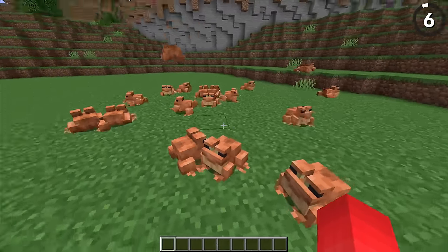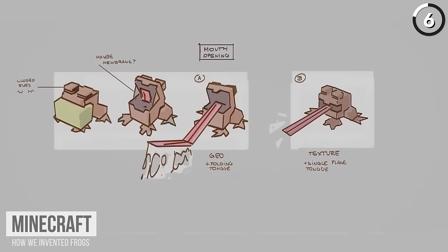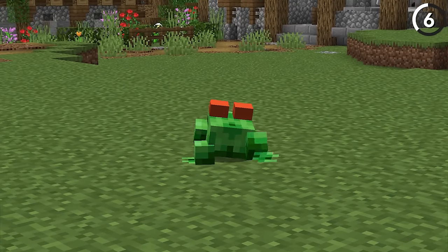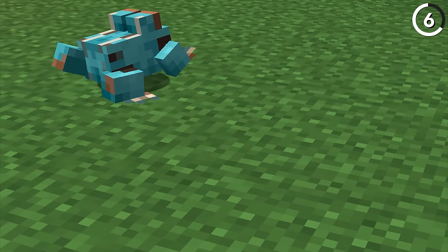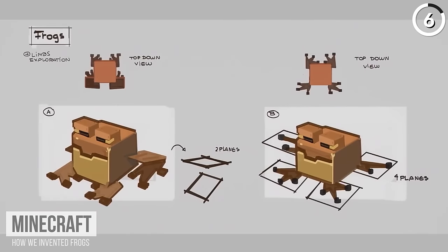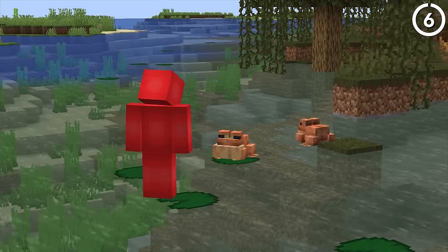Back when Mojang was developing how frogs would look in the game, the early textures didn't look like what we're familiar with today. While there are a lot of variations, this green one with red eyes has to be the most hideous. I get it's supposed to look like a tree frog, but even looking at the way it would croak, I'm not a fan of these. It is unfortunate that we didn't get the blue texture, but looking at the rest of these early frog models, I would have preferred them not at all. The ones we have now are so much better.